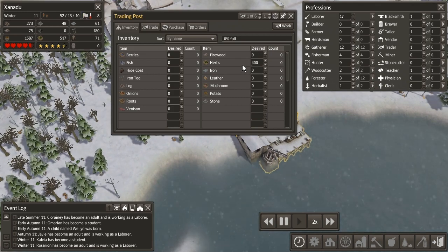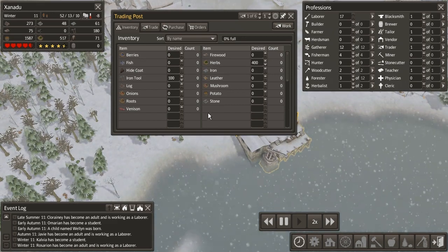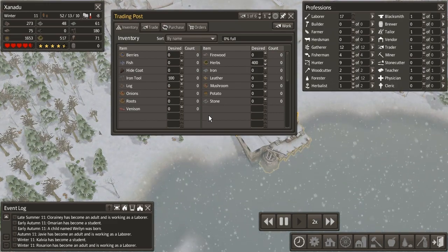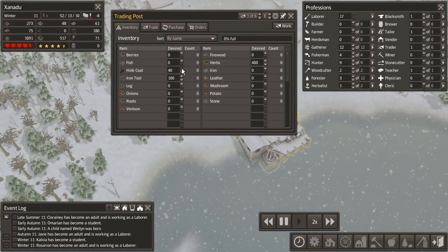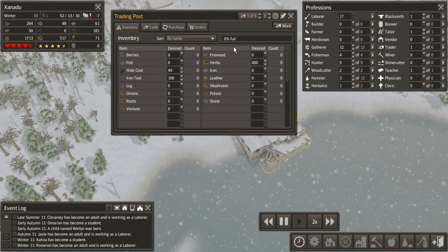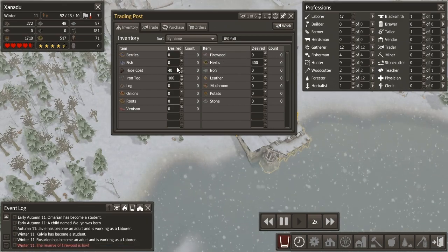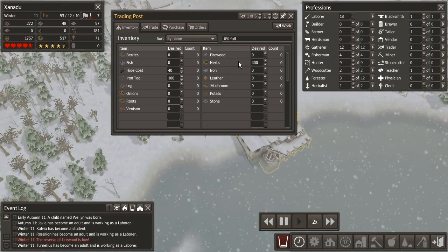Beyond that, we could try and move over some of our tools — we have a good supply of those, more than we need. So we can put 100 tools over here as well. We could even put over some of our hide coats; we'll put 40 hide coats over there. I have a feeling we don't want to put too many of those — if we sell them and run out, we'll be in trouble. Same with our tools and our herbs really, but we should be okay for now.